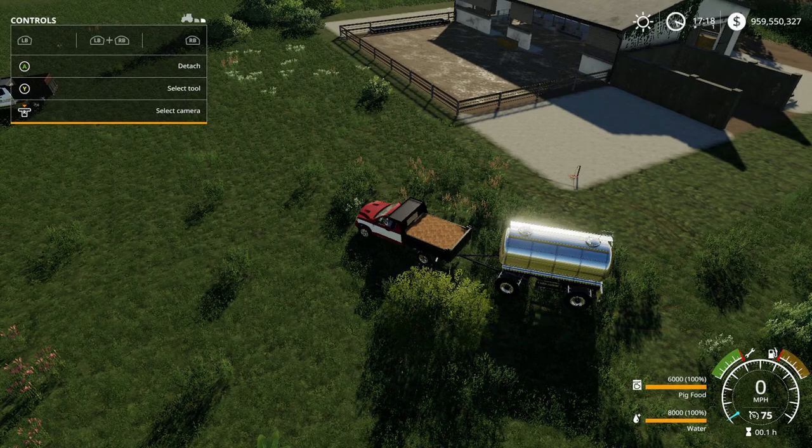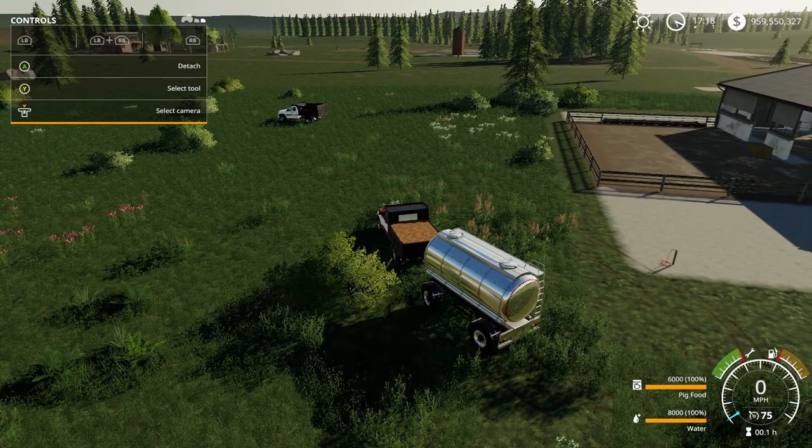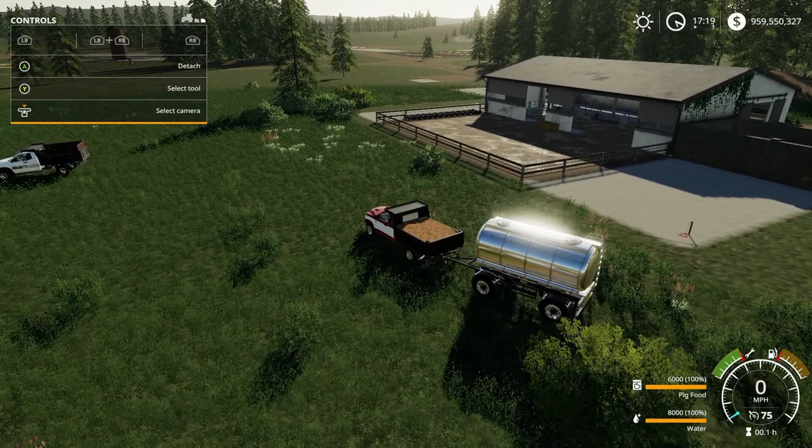One good thing about this is you're able to place it close to other placeables. For this one I actually placed it right on the squares where the sheep shed is and it worked perfectly.